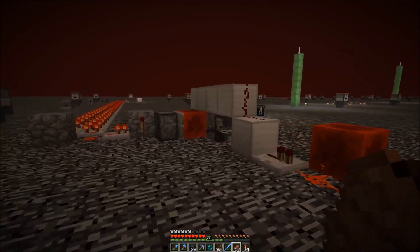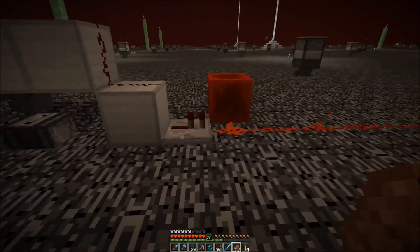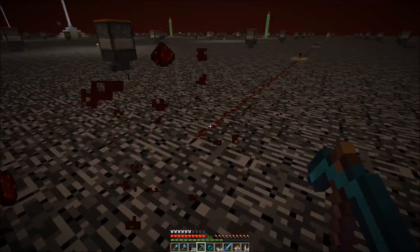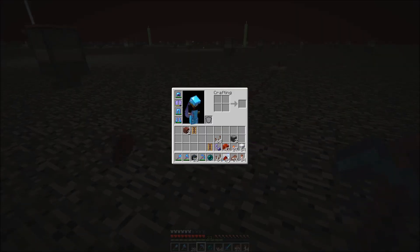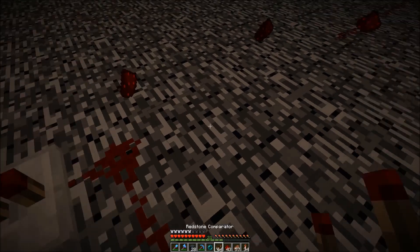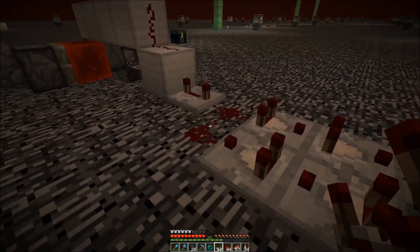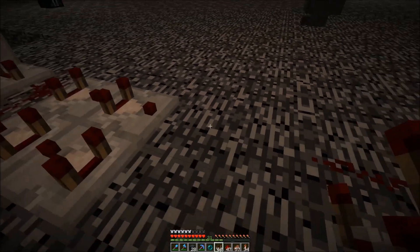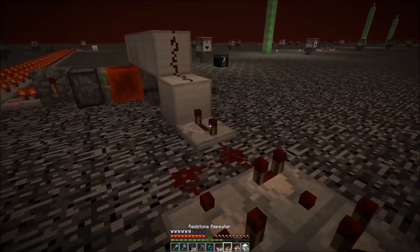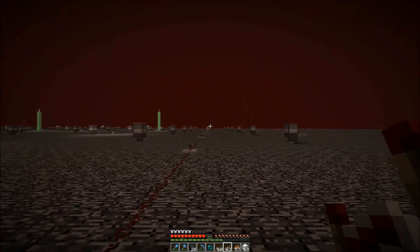I'm back at the quarry. This was the observer tower coming from the clock, and now I have to put in a pulse extender — I'll just remove this redstone block here. Normal pulse extender with comparators and dust. I think about 8 or 9 seconds would be enough — actually 6 seconds is also enough, so I'll go for 6 seconds. This should keep the instant repeater line powered for 6 seconds.